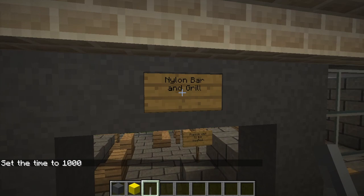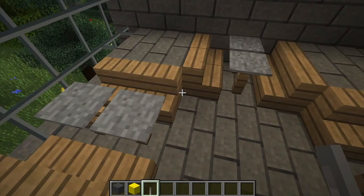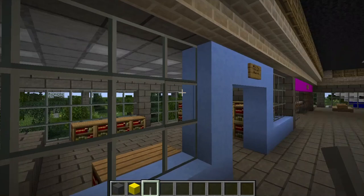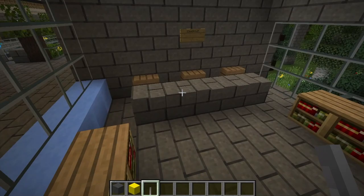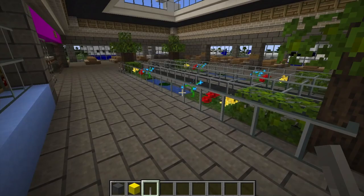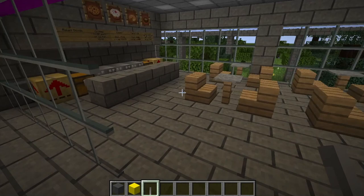Right here I made a Nylon Bar and Grill — I just made up the name. It's a more formal restaurant with a little bar right here with all the brewing stands, and tables for if people just want to eat regular food. Then over here we actually have a bookstore and newsstand — Ollie's Bookstore and Newsstand. I don't know how I came up with Ollie's. Just a simple little bookstore and newsstand, a place where you can pick up newspapers before you go on the plane. And then last but not least, the last shop on this side is Happy Heaven Bakery — if you want a cake or a cookie, this is your place. We've got baked goods, cookies, cakes, pumpkin pie, and what's mushroom stew but kind of looks like ice cream.